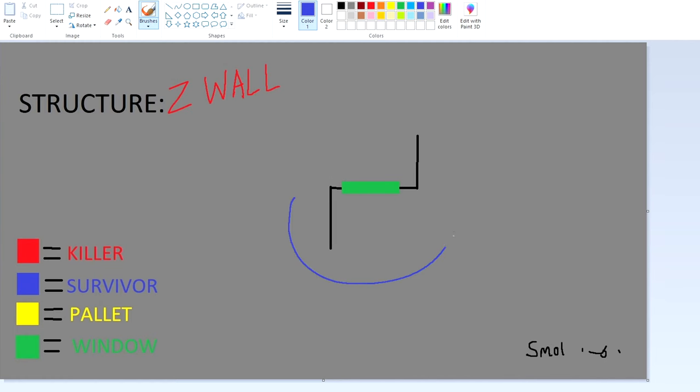Sometimes if you're lucky, you can get three vaults on the Z wall. You can loop it this way, or you can loop it this way. Personally I like doing it the first way. More often than not, a killer will do everything in their power to mind game you, so if you're about to vault this, they're going to double back.